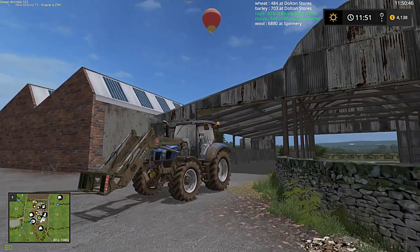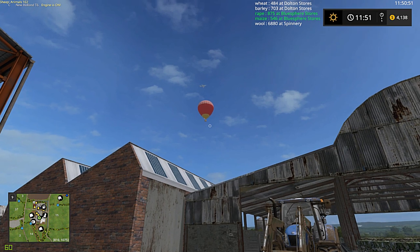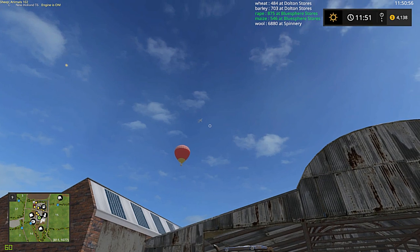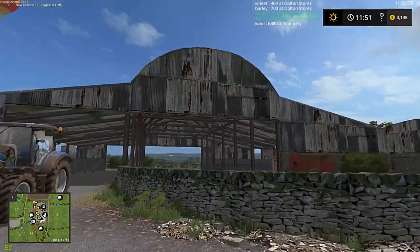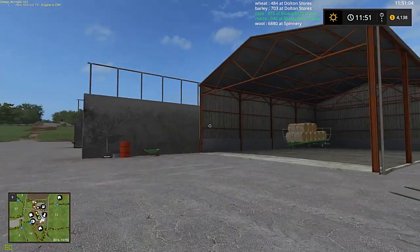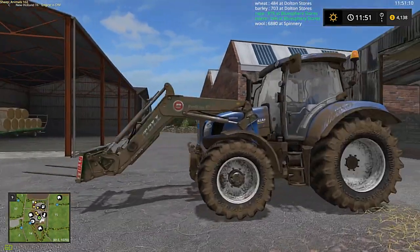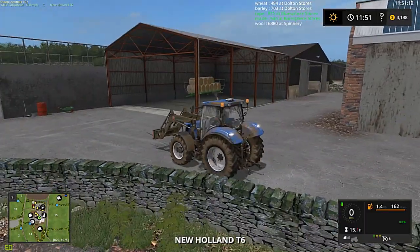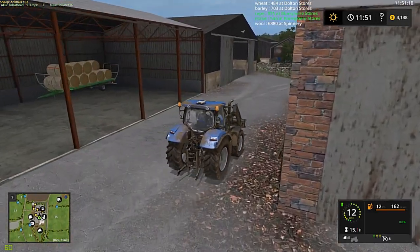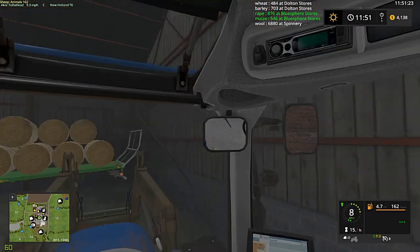Hello friends and neighbors, it's me, I Kicked It Ahead. We are back at Thornton Farms. There's all kinds of flight going on today, we've got the hot air balloon. Welcome back to Thornton Farms. Today what we're going to do is go ahead and finally offload our straw bales off the trailer and store them. Depending on how much time we have left, we'll either do some forestry or some missions.